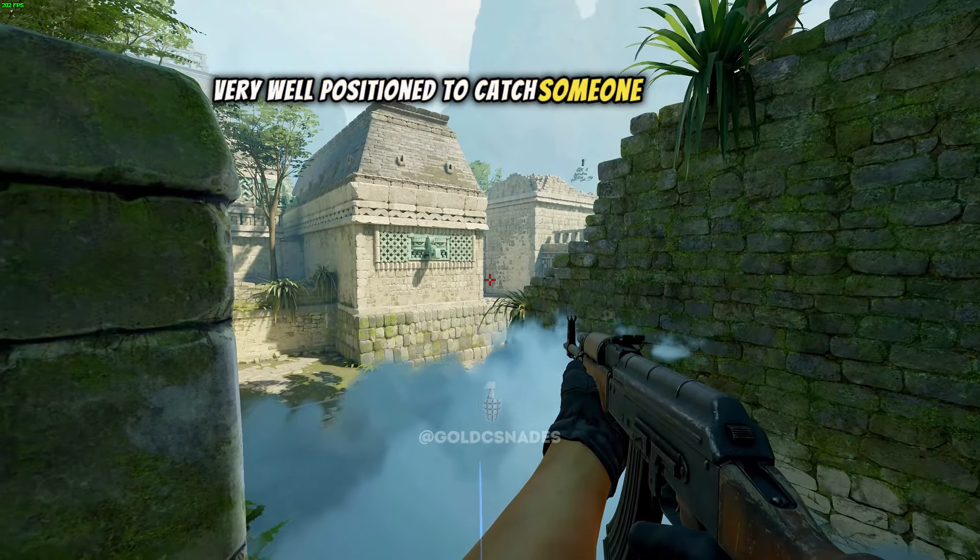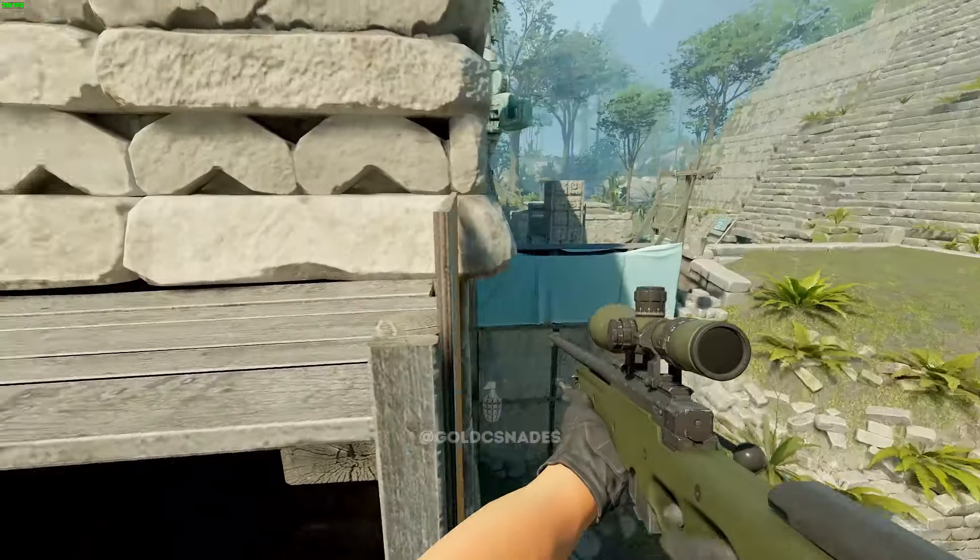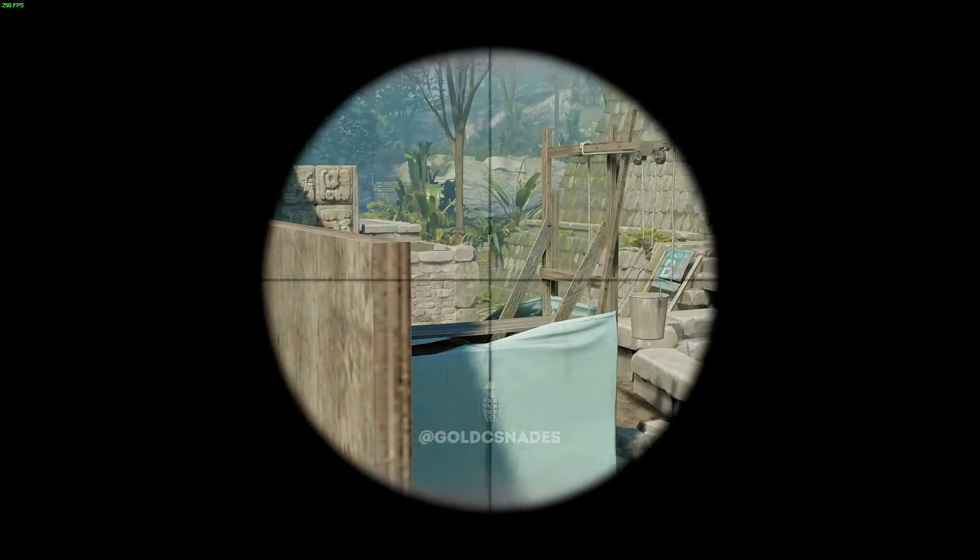Then you go up and use crouch plus jump. You will be extremely high and completely off angle. Tees usually use this smoke for the donut, so you'll be very well positioned to catch someone by surprise.